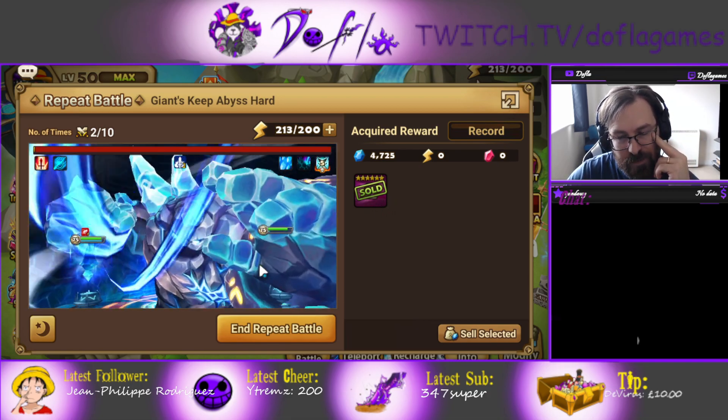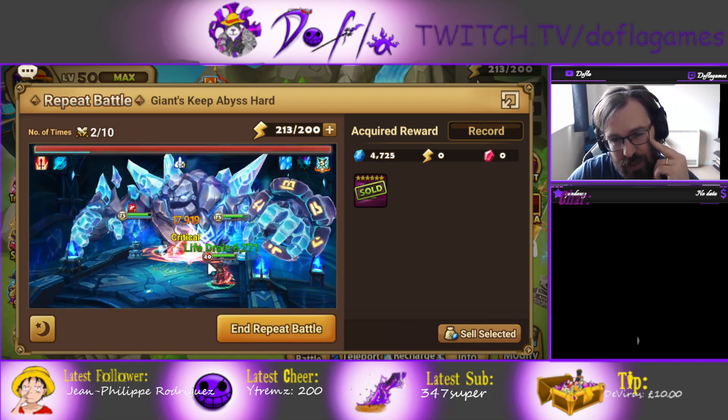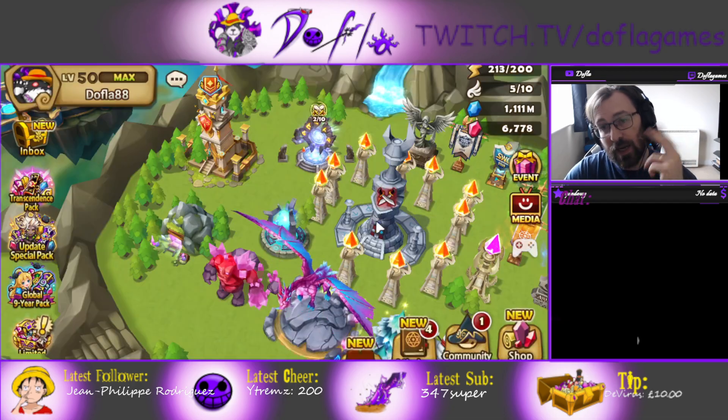Laika solos here. He's on Vampire now — not Violent anymore. I think Vampire is better because when he uses skill 2, his low HP will allow him to heal even more.